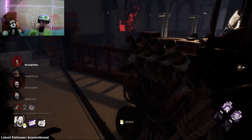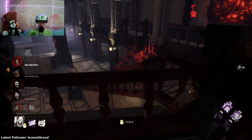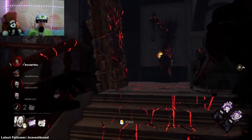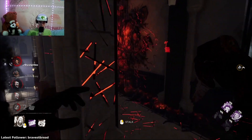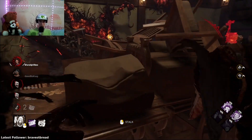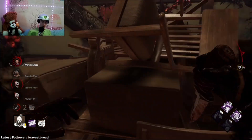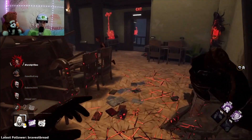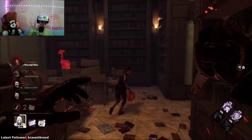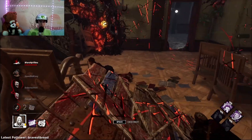Smart play to put her on one shot — she wants to chase. I mean we will catch up to her. Drop the pallet. Are you gonna go for a jump or what are you doing? I'm guessing she had Kate's Windows of Opportunity just by the way she's running. Gotcha. And now I know which gen is being worked on.